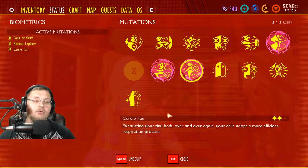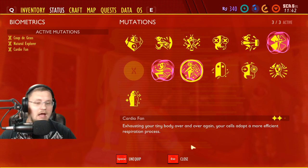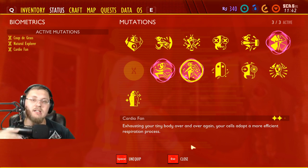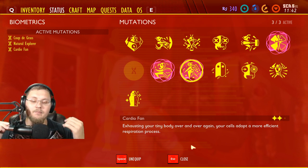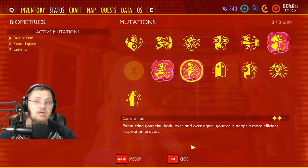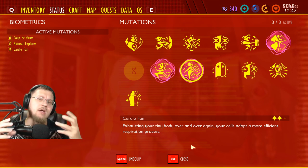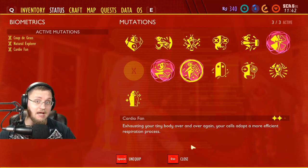'Cardio Fan' is kind of a pain to get but totally worth it — I love this perk and will never take it off. Exhausting your tiny body over and over, your cells adopt a more efficient respiratory process, meaning it allows you to sprint for a long time. To get it you have to exhaust yourself about 30 times. Just hold down that sprint button while exploring and keep running — once you get this perk you'll basically never run out of stamina.